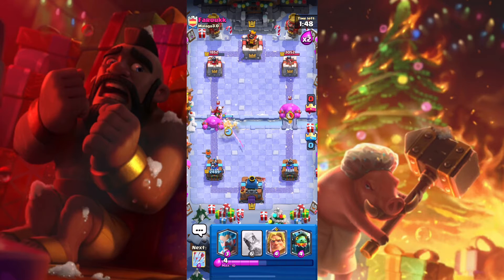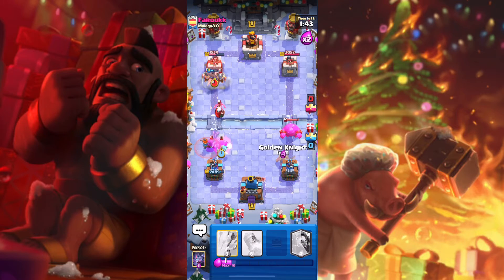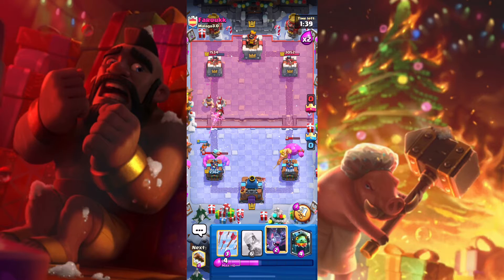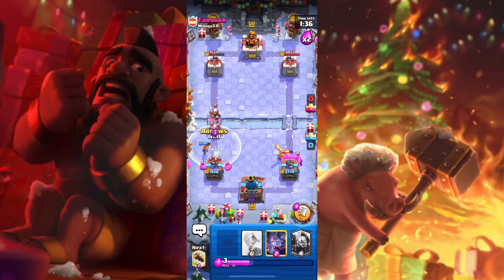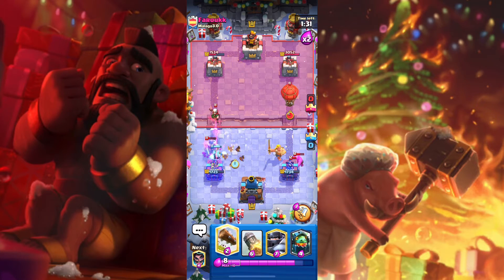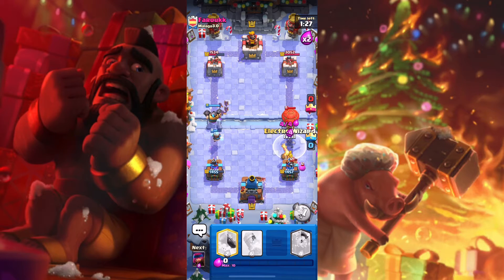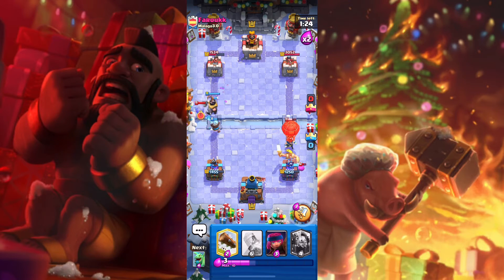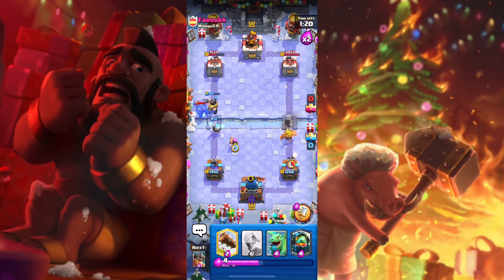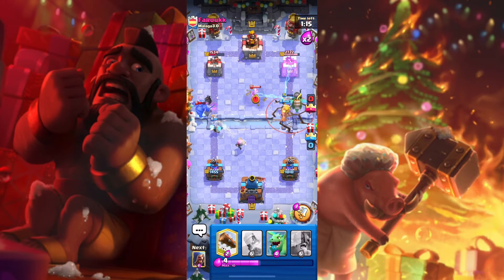I better be very careful with the Elixir Golem. He used Mirror on the Elixir Golem — we have to be careful. Don't underestimate the Elixir Golem. Even though it can give opponents Elixir, it can still deal a lot of damage to your tower, so be very, very careful. The Elixir Golem can deal a lot of damage to the tower even though some of the troops helped out. But still, this match is not over yet. We got this.